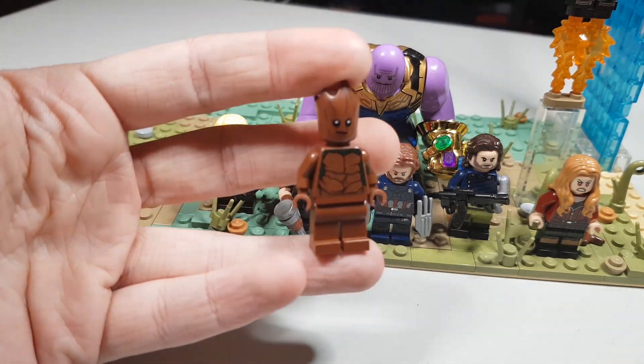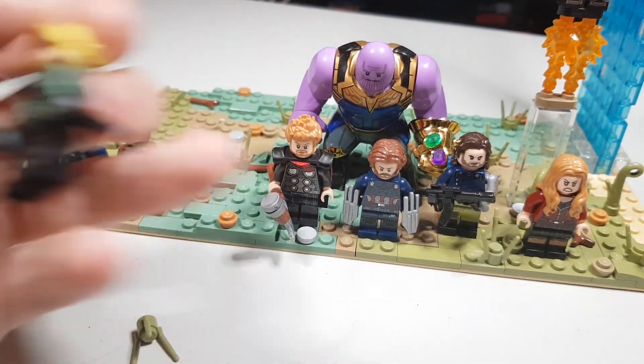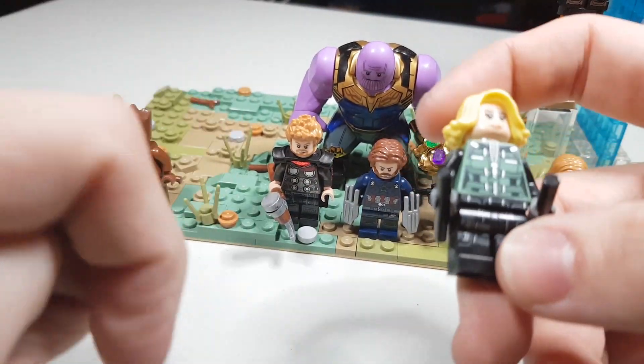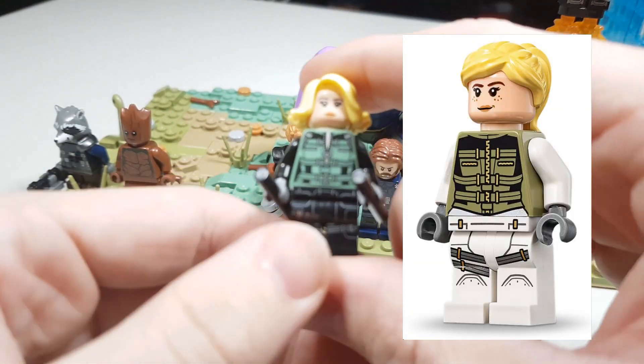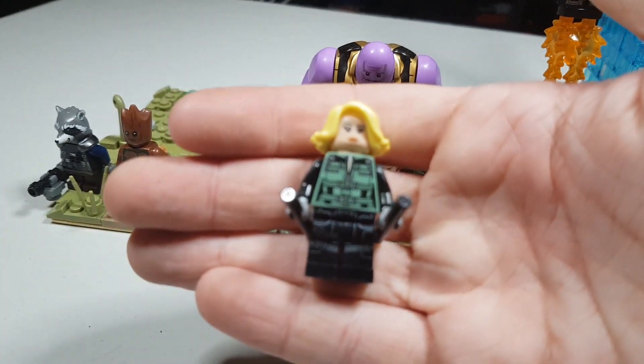Here we have Teen Groot - I still need to find some better legs for him. Here we have Black Widow but I'm actually gonna get Elena's torso from the Black Widow set from the movie, which is an olive green one and more accurate.